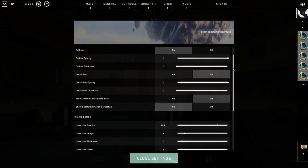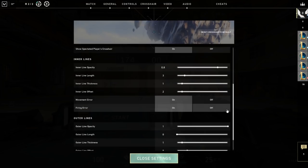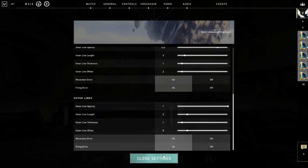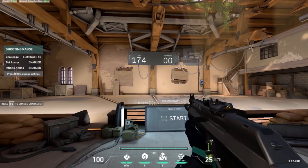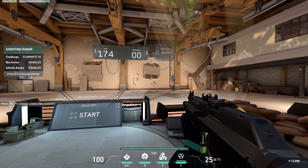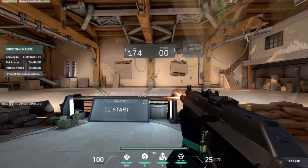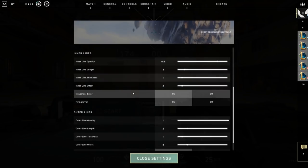This gives you a visual cue to know when you're accurate and when you're not. When standing still, your crosshair is at its smallest, indicating maximum accuracy. When you move, your crosshair becomes larger, indicating inaccuracy. In fact, the space in your crosshair represents the area where your bullets will go — the wider the area, the more inaccurate. For more advanced players, remove your outer lines and turn movement and firing error off.